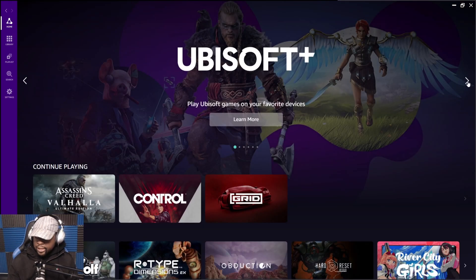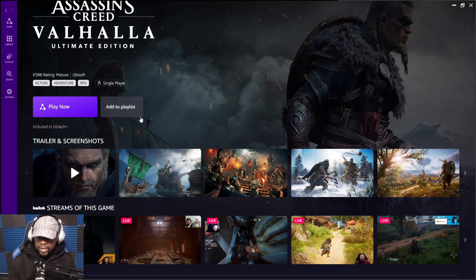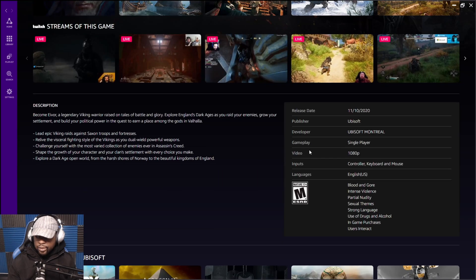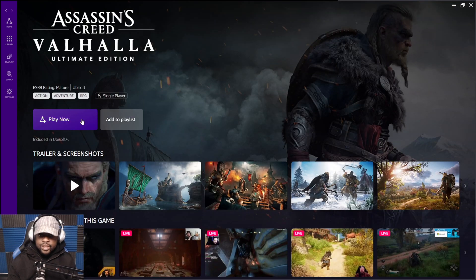I want to click to learn more about Assassin's Creed Valhalla. It shows the Ultimate Edition — you can play now or add to playlist. It gives you the trailer, shows people streaming the game live on Twitch right now, gives you the release date, publisher, developer, single player info. Again, no 4K — stuck at 1080p. You can use controller, keyboard, and mouse. More Ubisoft titles are shown down here as well.